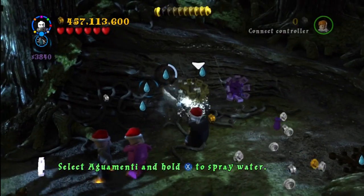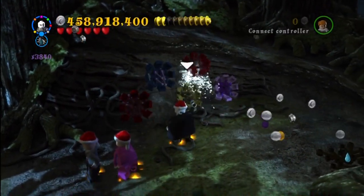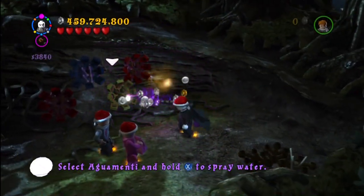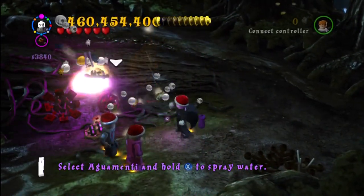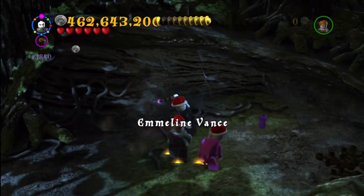This is the story mission with Umbridge in the forest. You have to use Aguamenti on all of these flowers, and then you have to hit the flowers with spells. When you've hit the last one, you get Emmeline Vance.